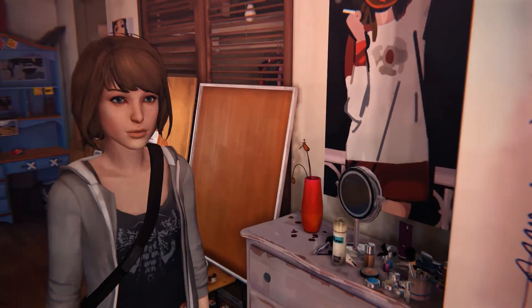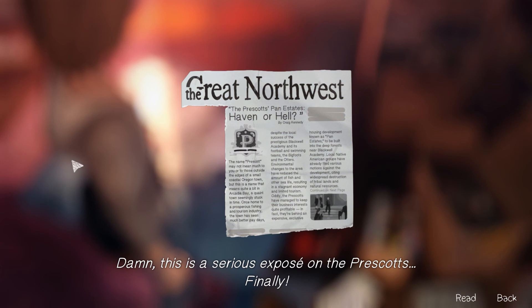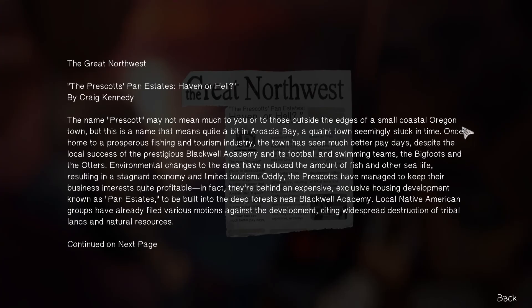I'm lost in all that — that's my Chloe. The bad girl's gate to guns by Coffee Greer — I could go for coffee. Damn, this is a serious exposé on the Prescotts. The Prescott's plan of states, heaven or hell, by Craig Kennedy: 'The name Prescott may not mean much to those outside the edges of this small coastal Oregon town. This is a name that means quite a bit in Arcadia Bay — a quaint town seemingly stuck in time, once home to a prosperous fishing and tourism industry. Environmental changes have reduced sea life, resulting in a stagnant economy. Oddly, the Prescotts have managed to keep their business interests quite profitable.' Factor behind an expensive exclusive housing development known as Pan Estates, to be built in the deep forest near Blackwell Academy. Local Native American groups have filed motions against the development, citing widespread destruction of tribal lands and natural resources.